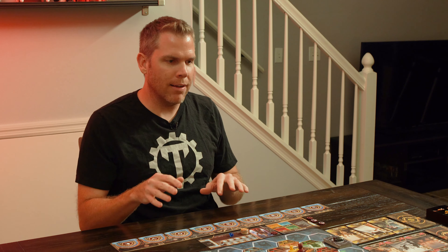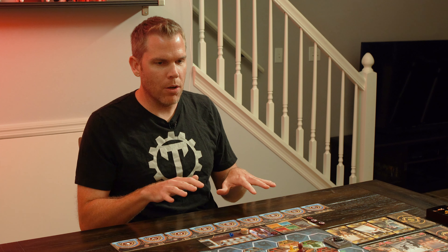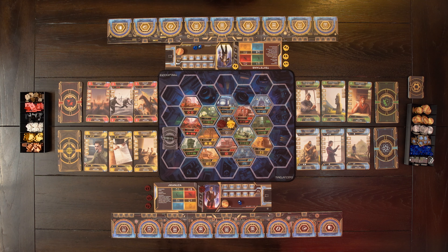We're here with another playthrough of Timelancers. We've made some changes since the last Kickstarter, so we wanted to show you how all the new mechanics work. The newest things you're going to be seeing are with the Enforcer, which now has some actions — it'll either flip a tile or cause a revised event to happen. Otherwise, a lot of the mechanics are the same. You're going to see a two-player game and see how it goes.